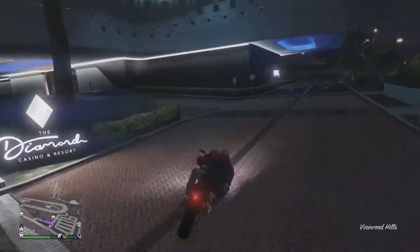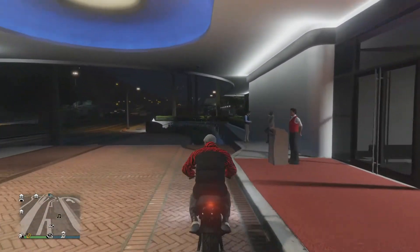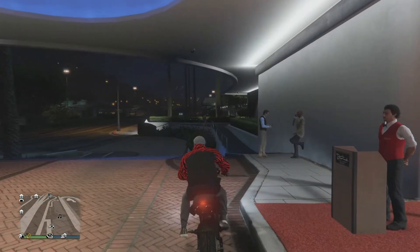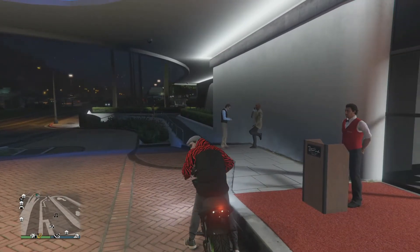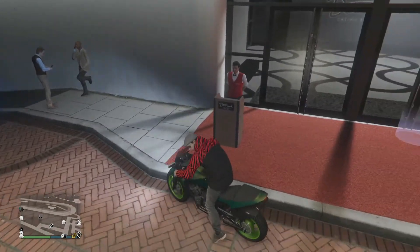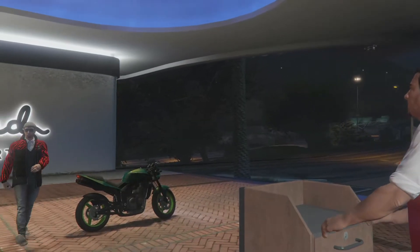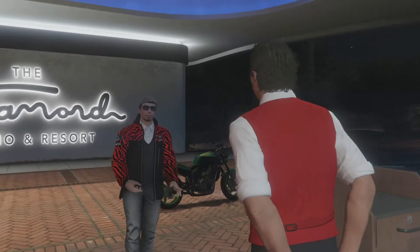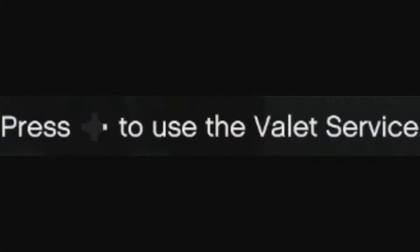In order to valet your car, you actually have to go in through the main entrance of the casino, which is right here, and drive up to the valet guy. Sometimes there will be a little screen that pops up in the top left of your screen. I'm going to hit right on the d-pad, which should automatically valet my car. I saw it there for about half a second — I'll pop up a picture of what the screen will look like when it asks you if you want to valet your car.